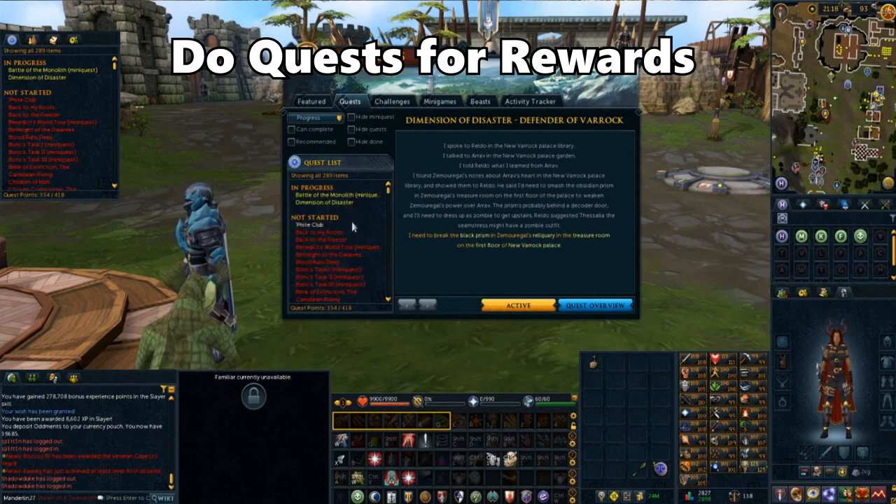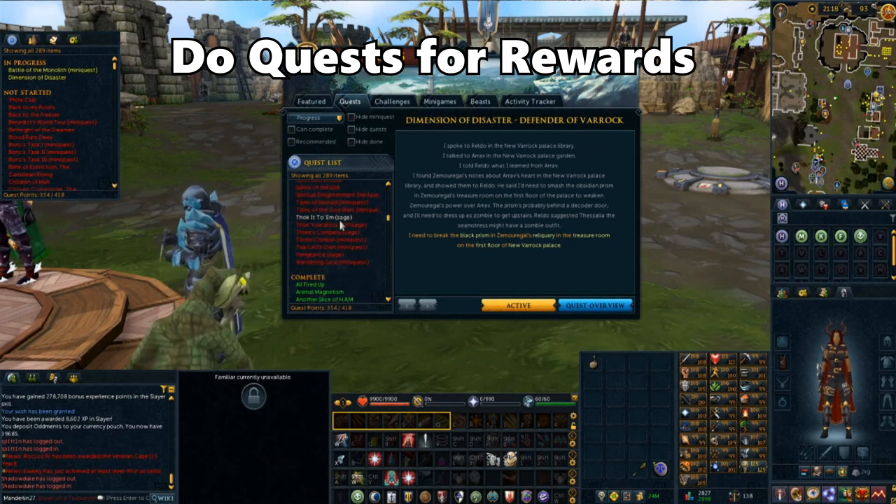You can organize your quest list in different ways. If it's red it means you haven't completed it. If it's green it means you have completed it. If it's yellow it means it's in progress, and if it's blue it means it's the active quest you're currently working on.